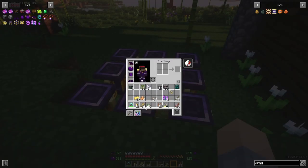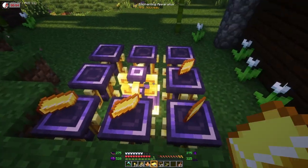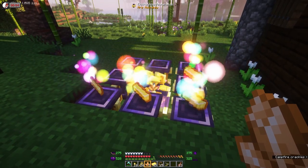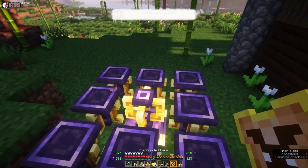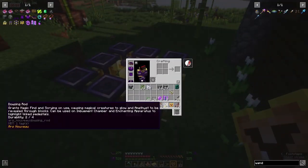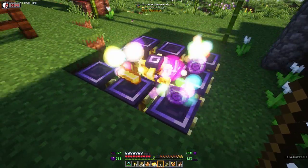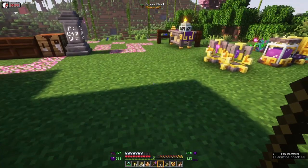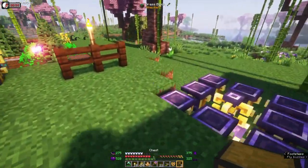To make the Starbuncle charm, we put some gold into the enchanting apparatus — we need four. It's shapeless, so it doesn't matter what position you put those things in. We just hit the middle with a Starbuncle shard, right-click on the center, and we get a Starbuncle charm. We also need a dominion wand — that's just source gems in the middle — to program the Starbuncles.